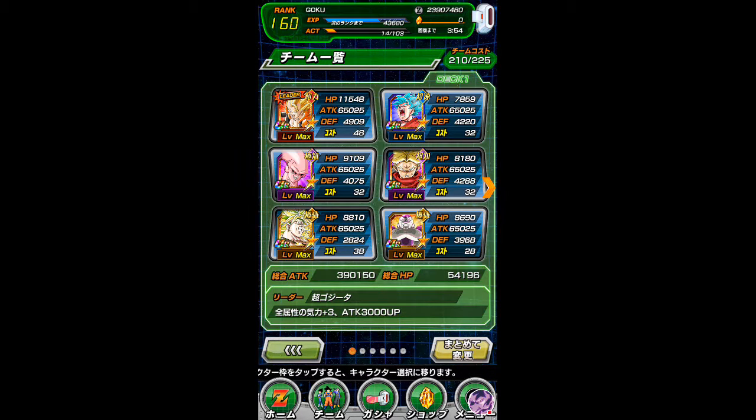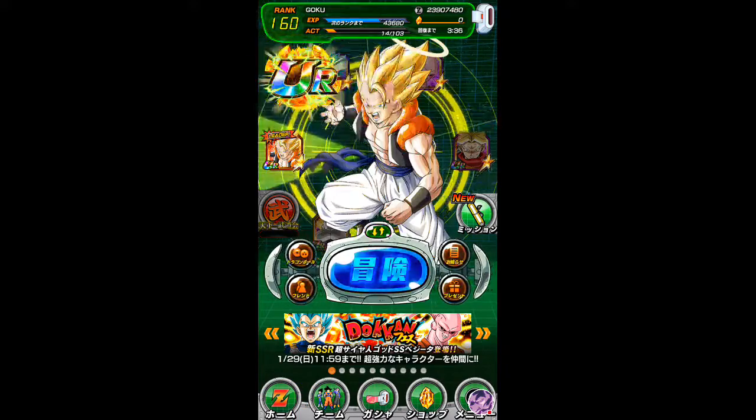I've got strength Gogeta as my main unit, Kaioken Goku, Buhan - Buhan was an amazing character and is going to be amazing for a long time - Shrug Strange, physical Broly, and physical buffed Frieza. Now I'm actually going to show you my board.